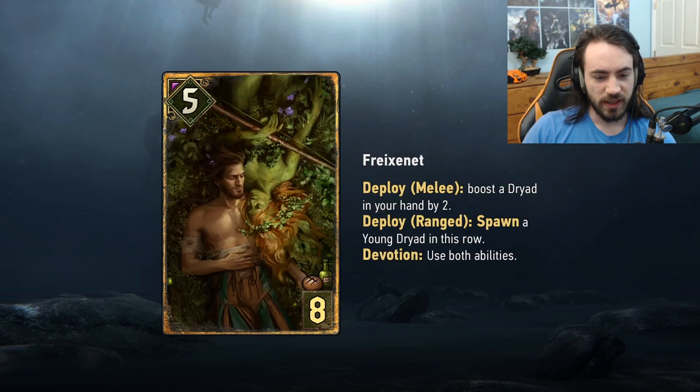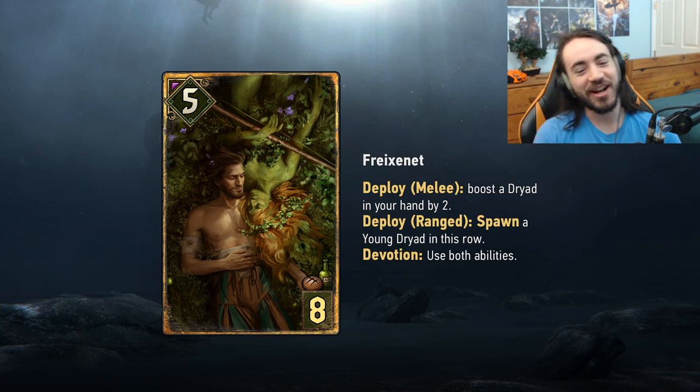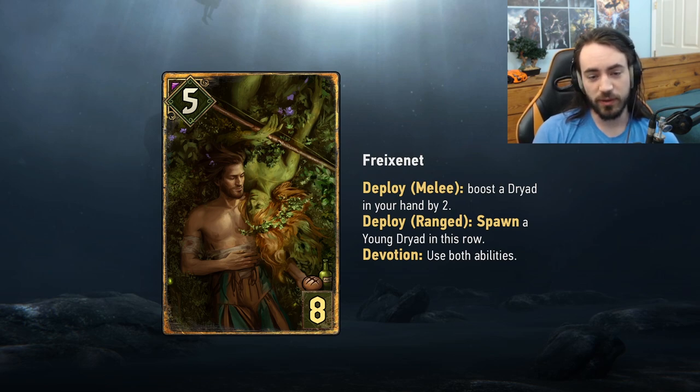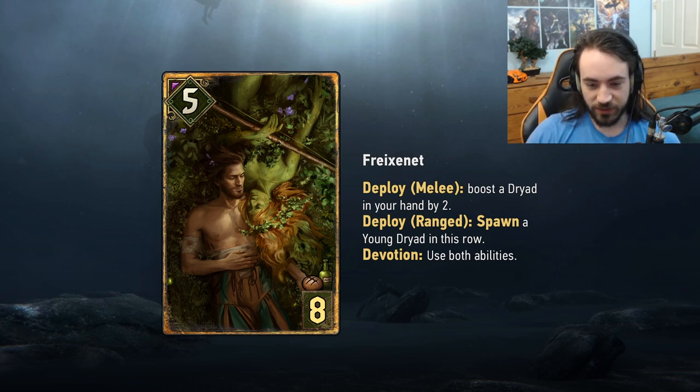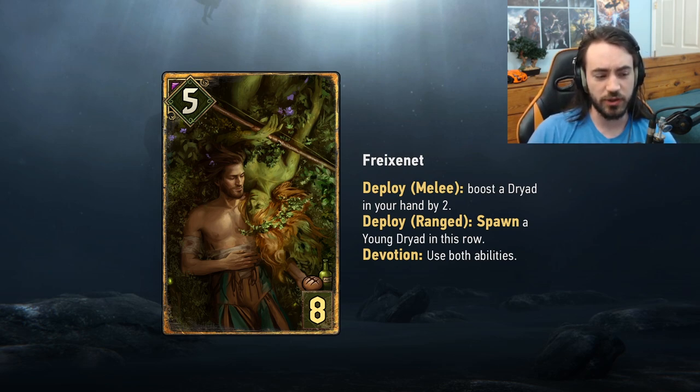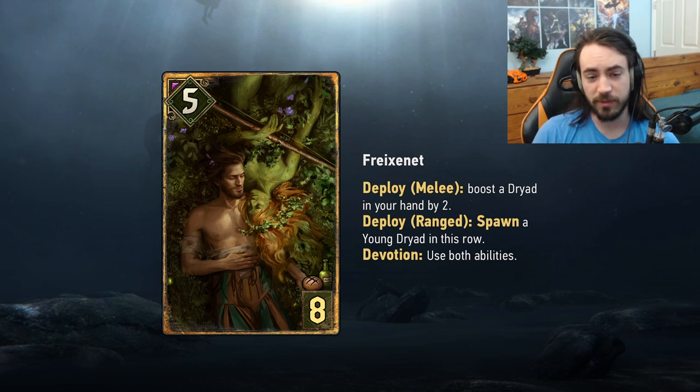The next card is the Cuddlers — I have no idea how to pronounce this name. New Squiatal card, eight provisions, five strength. Deploy melee: boost a dryad in your hand by two. Deploy range: spawn a young dryad in this row. Devotion: use both abilities. Obviously if you're playing Squiatal and want full value out of this card, you need to be playing Devotion, since you want to proc both effects. If you do, you're getting nine value for eight, which is not bad.